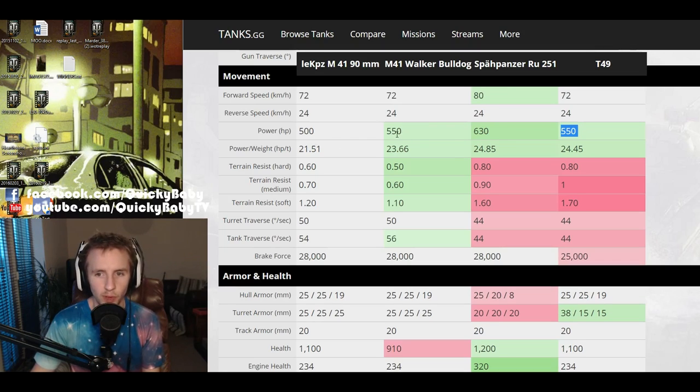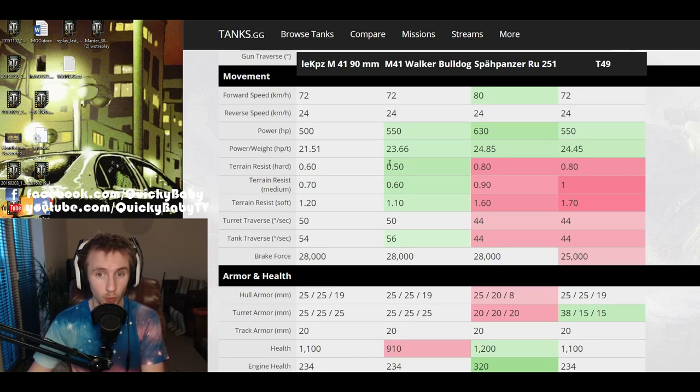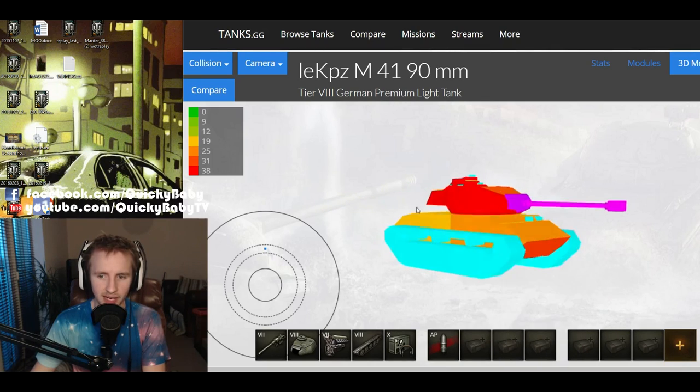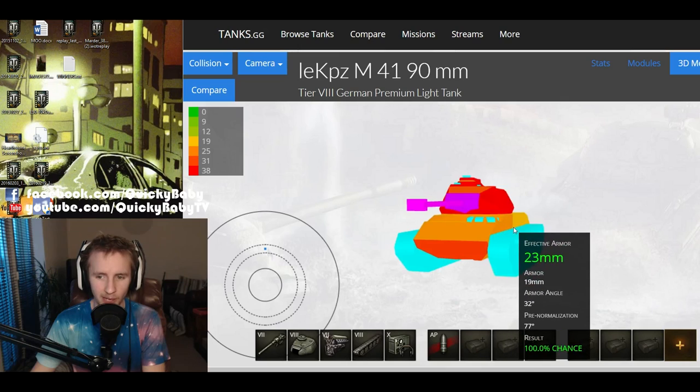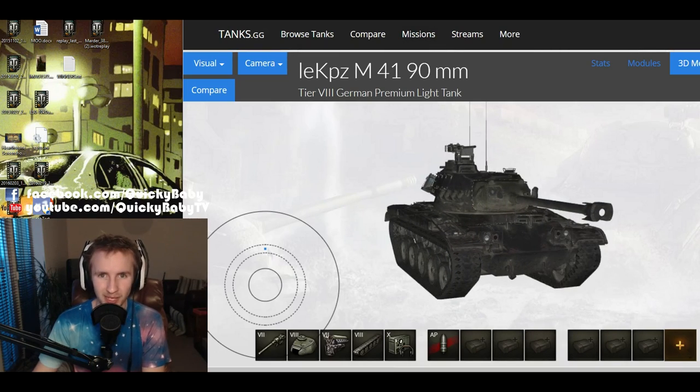Unfortunately the vehicle has 50 less horsepower than the M41 Walker Bulldog or the T49, giving it the worst power-to-weight ratio of these tanks. While the ground resistances help it catch up to the RU251 and T49 on hard, medium, and soft terrain, the ground resistances are worse than the M41 Walker Bulldog — so if you're used to the Walker Bulldog's speed you might be slightly disappointed, but not too much. As for armor, pretty much anywhere you get hit you're going to have to be exceedingly lucky not to get penetrated even by most high explosive rounds. I guess you just have to hope that sexy black paint job dissuades your opponents from hitting you.